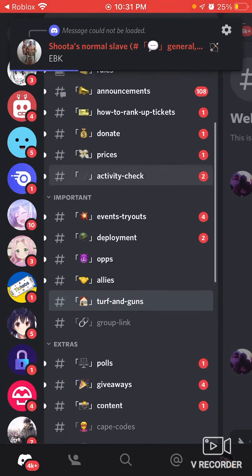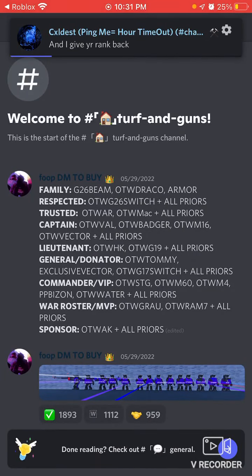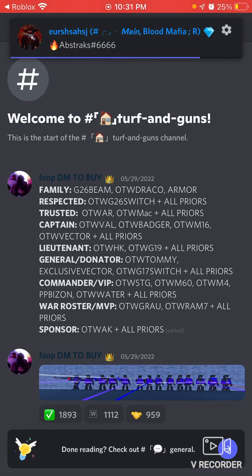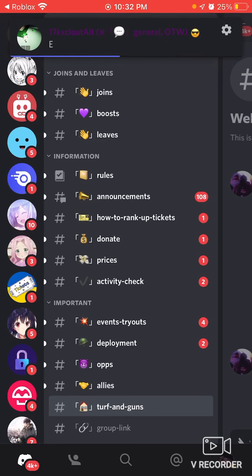I'm probably going to try and get trusted soon. But in order to get respected or family — in order to get family — you must have OTW in your display name. And you must buy merch. And you'll get the G26, OTW, Draco, and armor. And for respected, I think you got to have all those things plus 30 screenshots. Yeah, plus 30 screenshots. Thank you guys for watching.